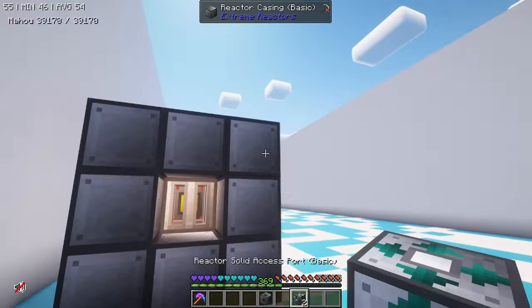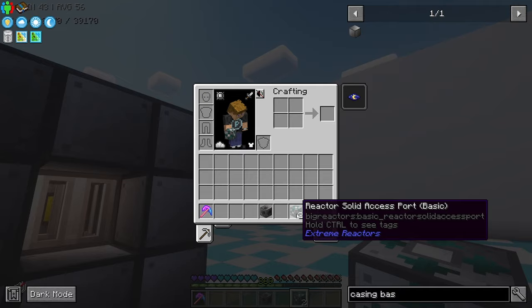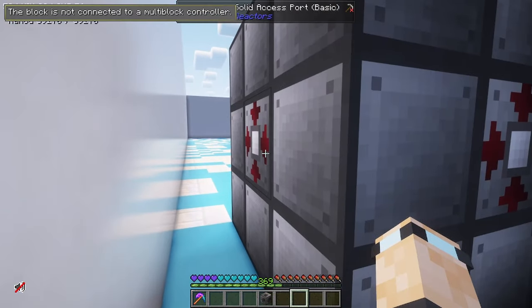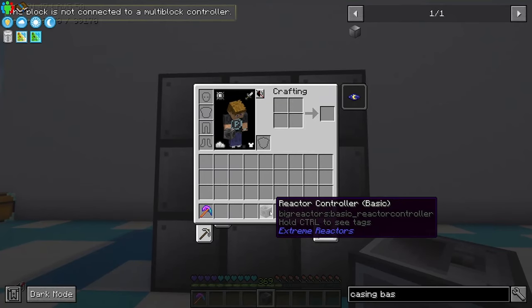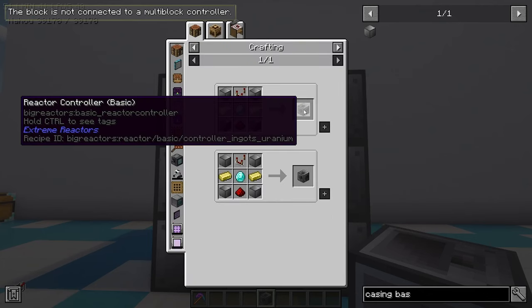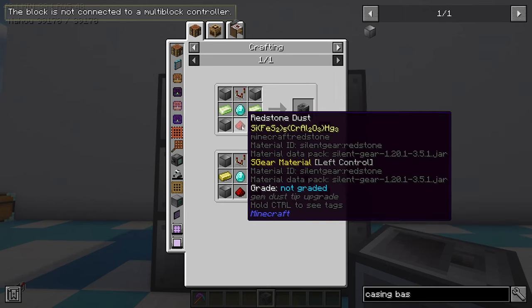We've got two of these solid access ports — this is how you get uranium and the byproduct in and out. You can use these for both in and out. Now the last thing left is the reactor controller, which uses a redstone comparator, diamond, reactor casing, uranium, and redstone.